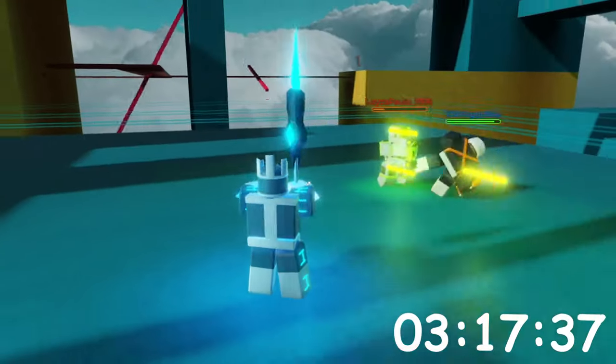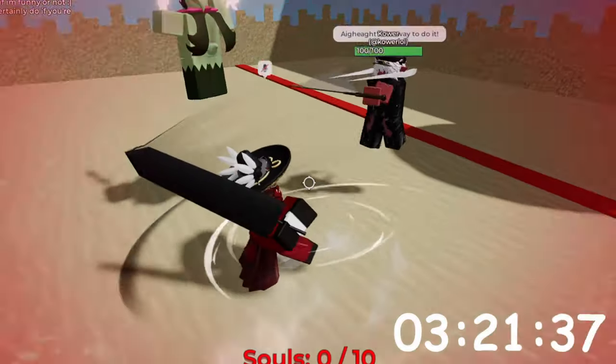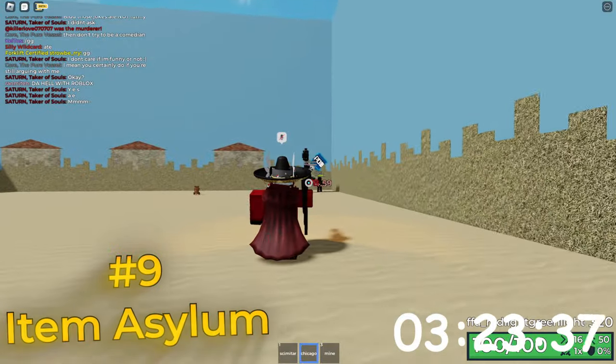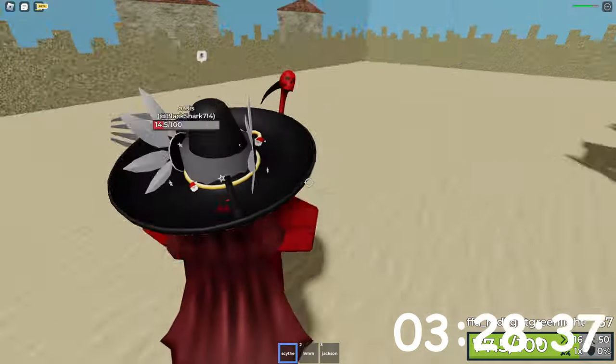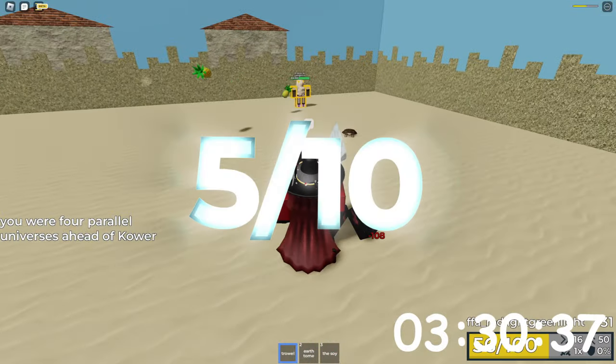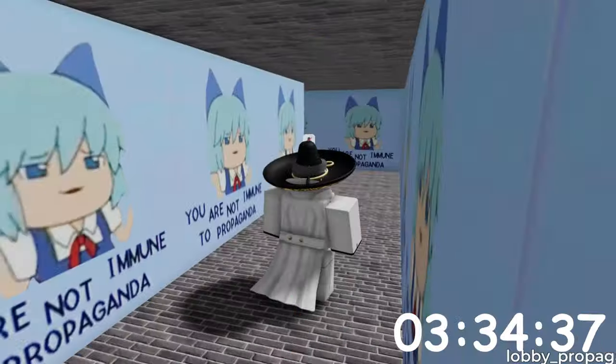Luckily, our good game streak has just begun, so buckle up because we are going to play some awesome games now! Starting off with Item Asylum, a game where you spawn with 3 random weapons and have to kill others. It's extremely simple, but it's filled to the brim with memes and other references. Graphics-wise, it's going to be a 5 out of 10, while gameplay-wise it's going to be 8 out of 10, due to a variety of maps, weapons, and game modes.